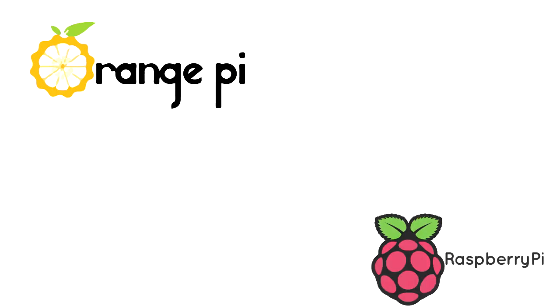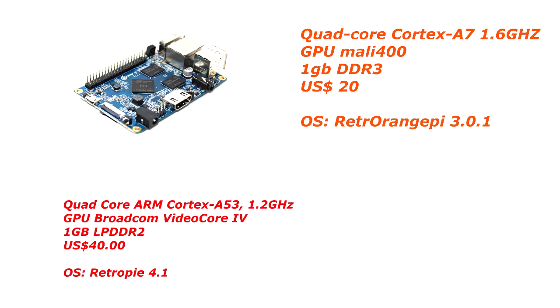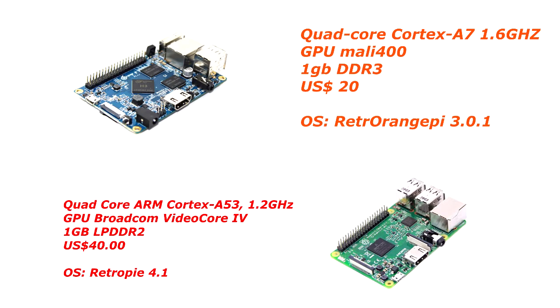Welcome back to another Battle of Pies. Today the Orange Pi PC against the Raspberry Pi 3. The Orange Pi PC has a quad-core Cortex A7 CPU at 1.6 GHz and 1 GB of DDR3 memory. The Raspberry Pi 3 has a quad-core Cortex A53 at 1.2 GHz and 1 GB of DDR2 memory.